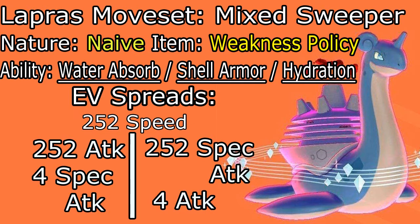Shell Armor will prevent you from getting hit by a critical hit attack, which is really annoying for your opponent when you're Dynamaxed and have an absurd amount of HP and bulk. But I would always go with Water Absorb for the most part — come in on rocks, make a good prediction, absorb the Water-type move, it does nothing, and you gain HP. That's just the go-to. For the EV spreads here, both variants will always have 252 Speed — that is very important. Then it's going to flip-flop: 252 Attack or 252 Special Attack, with the other being 4 Special Attack or 4 Attack.